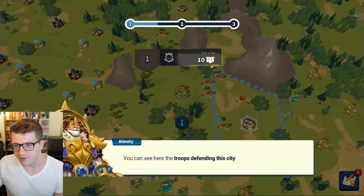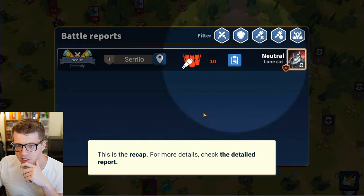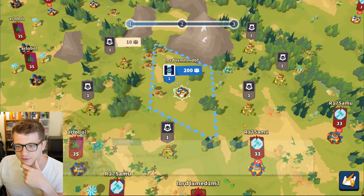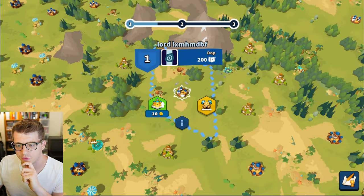Your soldier gave you precious information on the enemy city. You can see how many troops are defending it — I'm guessing that's the 10 right there, yeah, we've got 10 troops defending the city. To get more details about your enemy's defenses, check the report. You can see the city's defenses counting every bonus it has — a grand total of 80 defenses with everything.